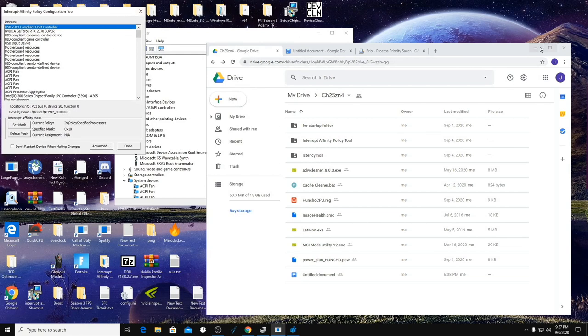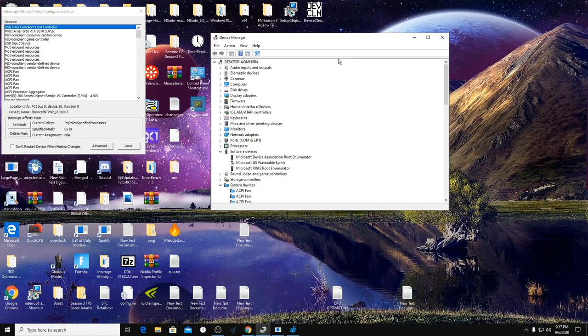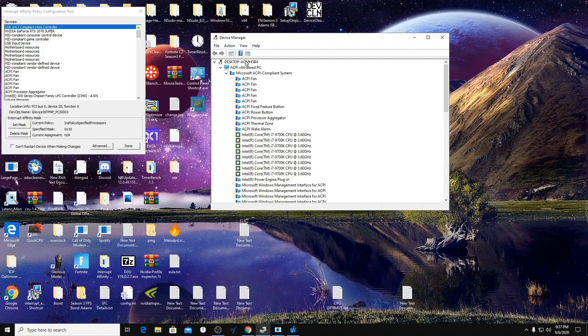What we're going to be doing here is turning off things on your computer that you're not using. As long as you don't delete anything connected to something — because you're not really deleting it, all you're doing is disabling it — nothing's going to happen. If you do get lower FPS or stutters, you can just turn it back on. As long as nothing's connected to it, it's not going to affect anything.